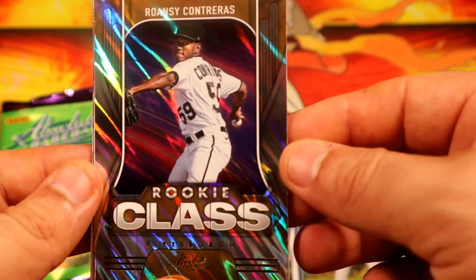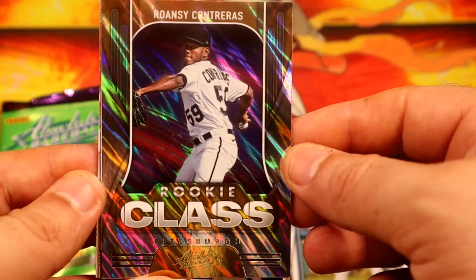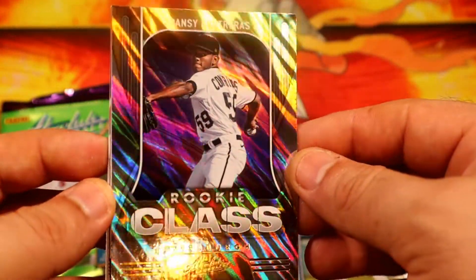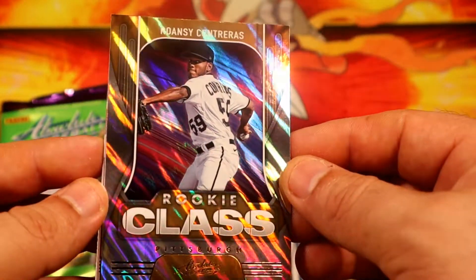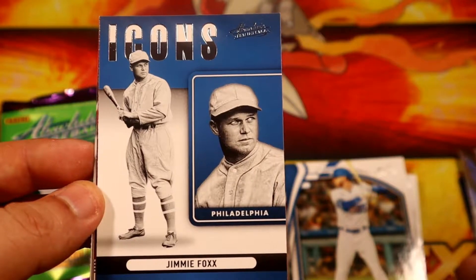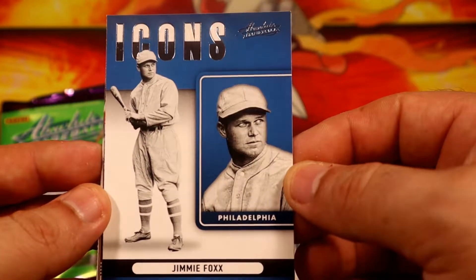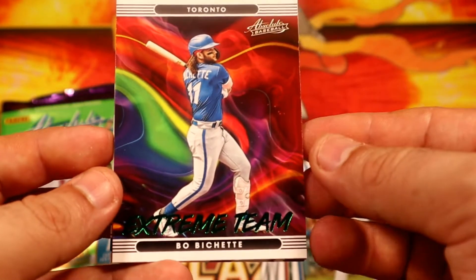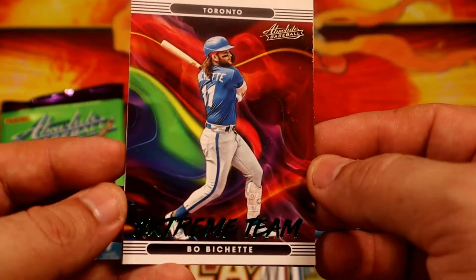Rocky Contreras for the Pirates again, Willson Contreras — it's gonna be our lava. Look at all that foil — we have an Icons Jimmy Foxx for the Phillies. Extreme Team, and a green parallel as well.